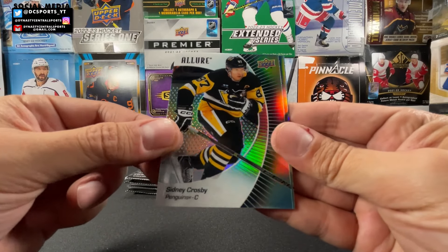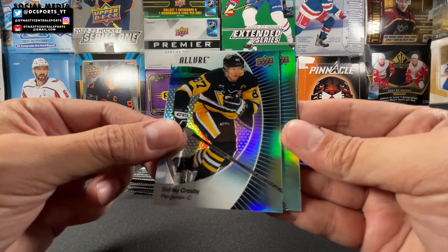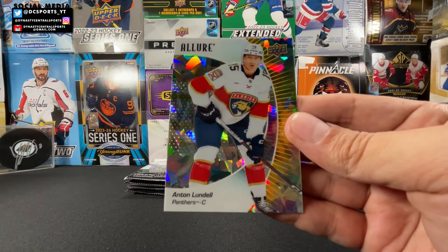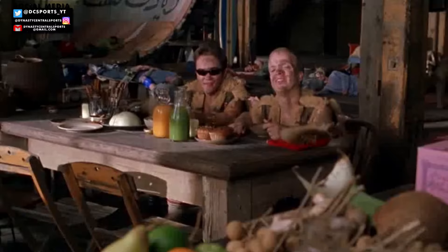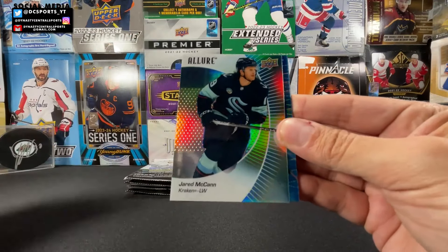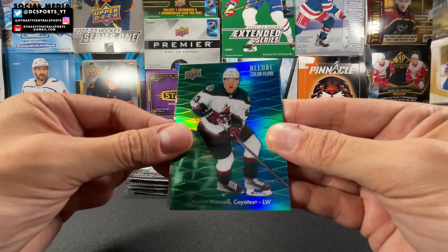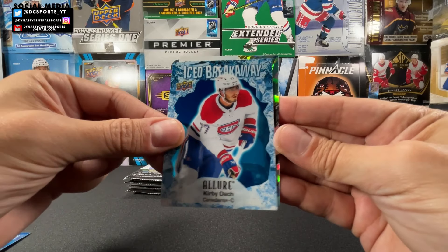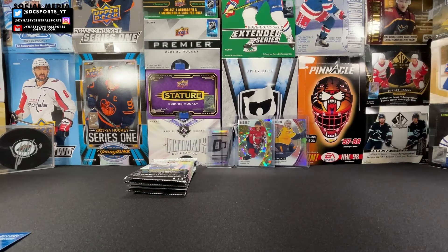We got a Sidney Crosby black rainbow — that's nice, I'll save this for my buddy Connor who works on Saturdays at the store. We got a rookie of Will Cooley and a yellow taxi of Anton Lundell — a nice one as well. Long time ago I used to PC Anton Lundell. We got Nathan McKinnon, Jared McCann, a green to blue of Matthias Michelli, and an Iced Breakaway of Kirby Dach.